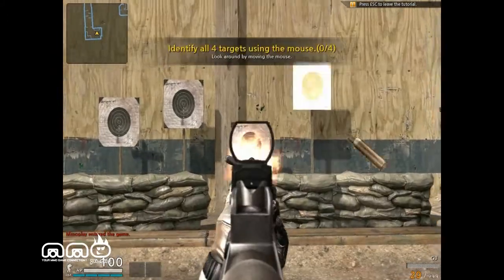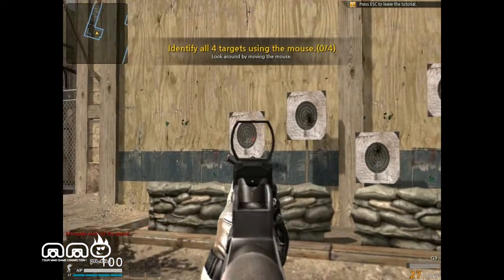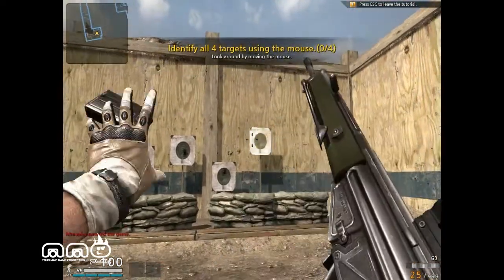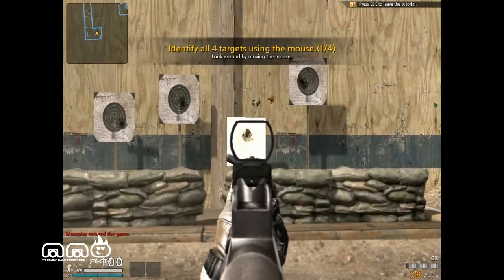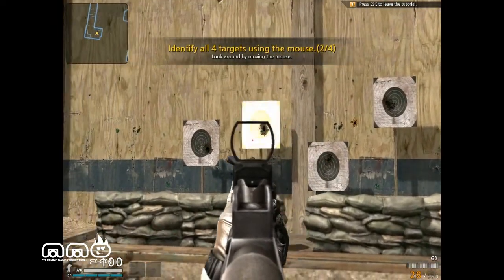You can see it's got standard controls: WASD movement, left click to shoot, right click to zoom, R to reload, Shift to sprint, Control to crouch, and C will lay you prone.